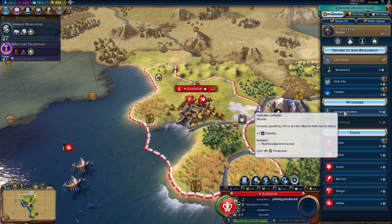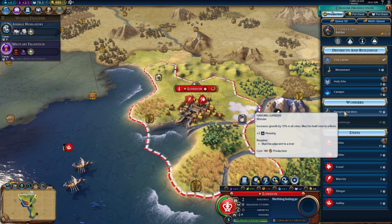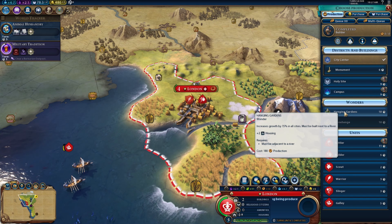I can build the Hanging Gardens — it's going to be the Hanging Gardens of London if I build it first. It increases growth by 15% in all cities and must be built next to a river — that's not a problem. Plus two housing as well — that's good, that's going to help.